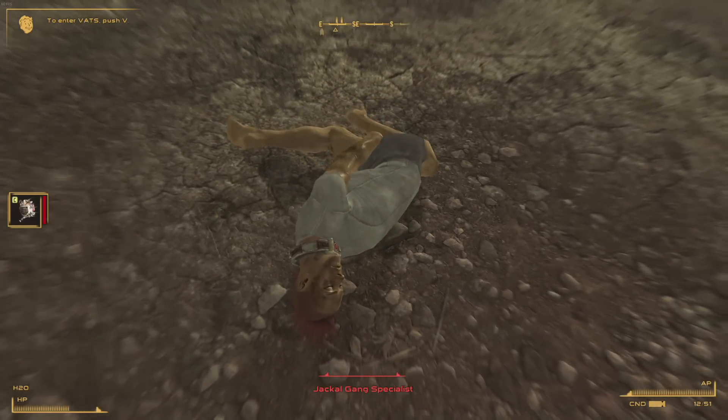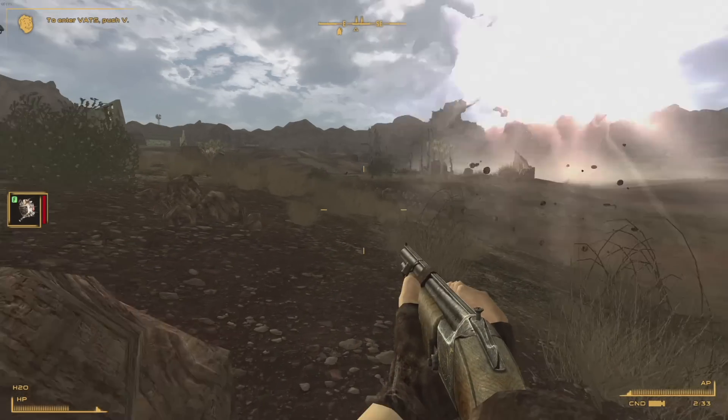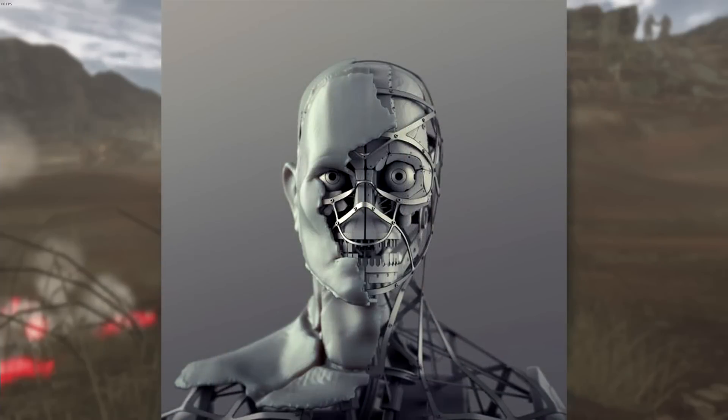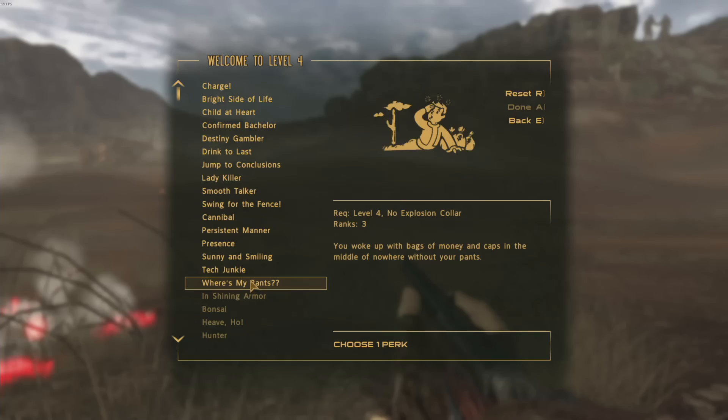One thing that Bethesda did actually release was some new artwork, and I figured I would show that to you guys — it's actually pretty cool. They show off a new enemy called the Synth, and according to the wiki they are androids found in the Commonwealth, developed in the Institute, and they fit the role of assaulting intruders. I'll throw up the pictures on screen — as you can see they look pretty freaky. There was also a brief sequence in one of the trailers showing one of these guys attacking you, and I'll put that on screen as well.